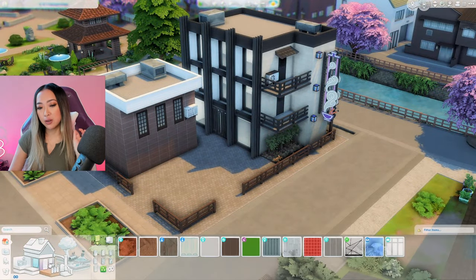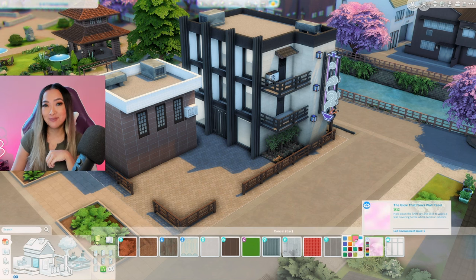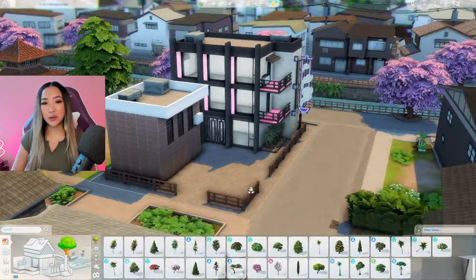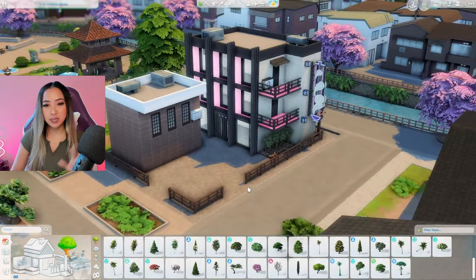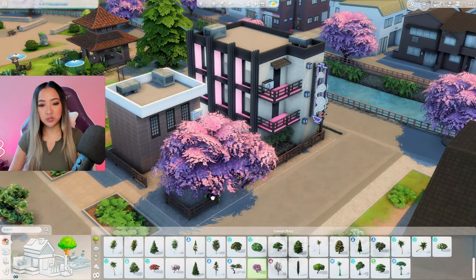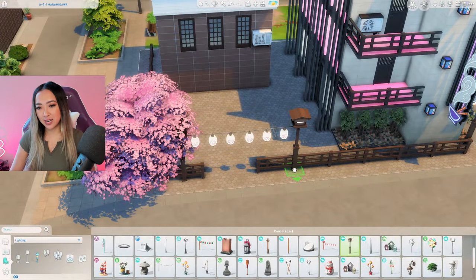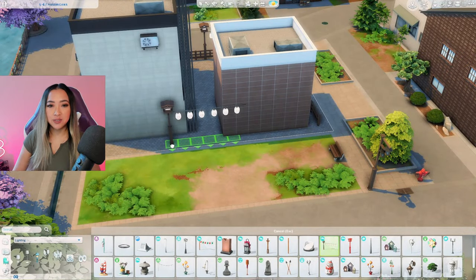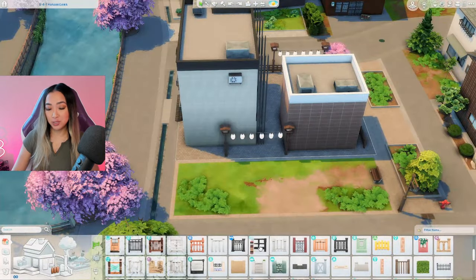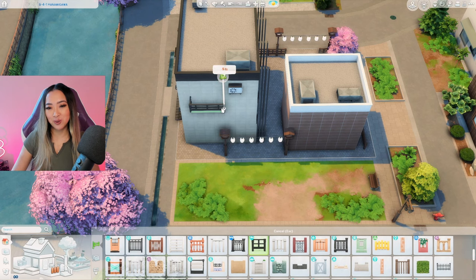The hotel is looking cute, but not cute enough. So I'm going to do something kind of drastic and make it look more neon. Let's grab this pink glowy wallpaper from the Spa Day pack and add it to these cutouts. It's kind of a lot, but because it's indented inwards it's kind of subtle. I think if we add one of these cherry blossom trees onto the lot it'll tie in the pink coloring, and we'll grab more of these lanterns to frame the entrance. Let's also bring these lanterns around the back so it looks pretty from all angles.